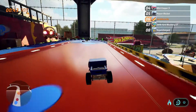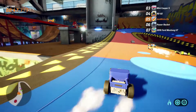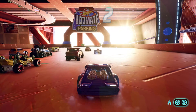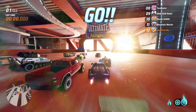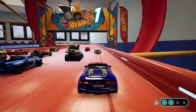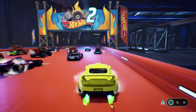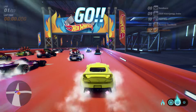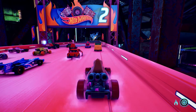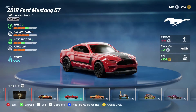It wouldn't be a racer without a way to boost off the start line, and this game has that. It's a little finicky — you need to hit acceleration between the three and the two appearing. There are three versions: purple gives you three boost charges, green gives you two, and normal gives you one. If you can master getting that purple boost every time, you're definitely going to do well in races.